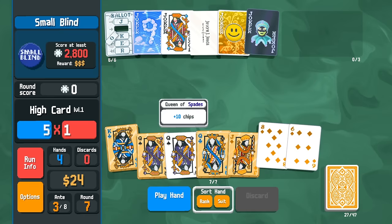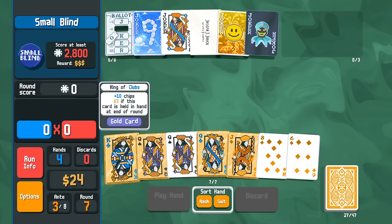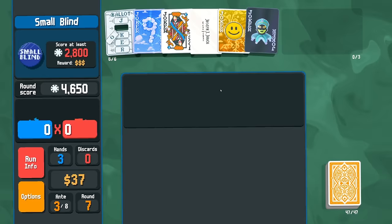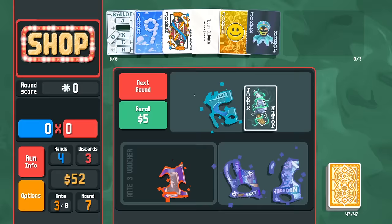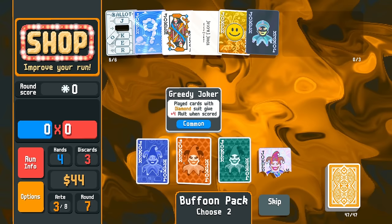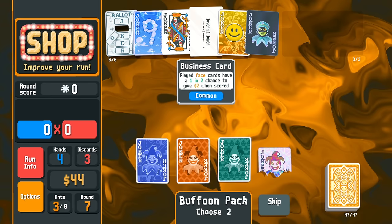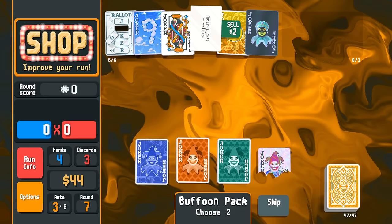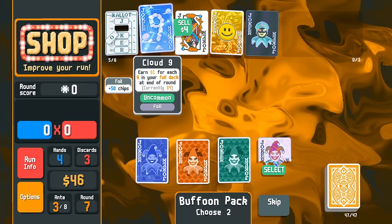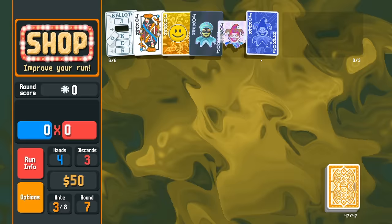Minus hand size is really hurting right now. Singular high card is not going to do anything, even if it is a King. I severely underestimated the amount of multi we get from Smiley Face and Hanging Chad. Mega Buffoon — I think we got to go for that. Okay, we got Blueprint. I think we get rid of Business Card here. I'm going to take the Holographic Half-Joker. Then Blueprint — we want Blueprint to copy Hanging Chad or Shoot the Moon.